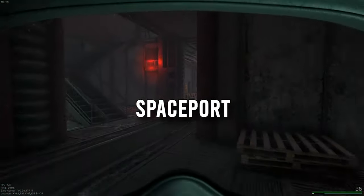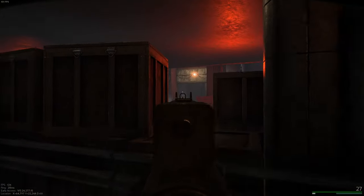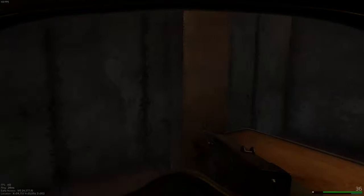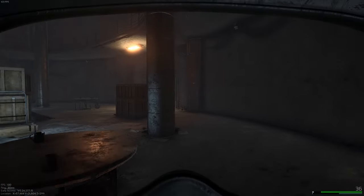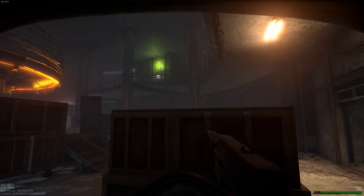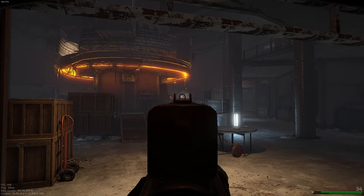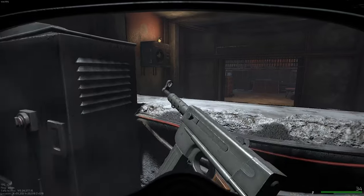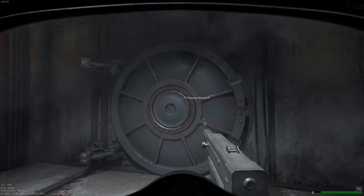The next map is the spaceport, which has one of the easier vaults to find as it's in a pretty common spot. Make your way over to the bar area, then go to the very back on the first floor. There's a room you can go into — it has a locked room and I believe a quest, the bank documents. Behind that is the actual vault, which you can open if you have your blowtorch.